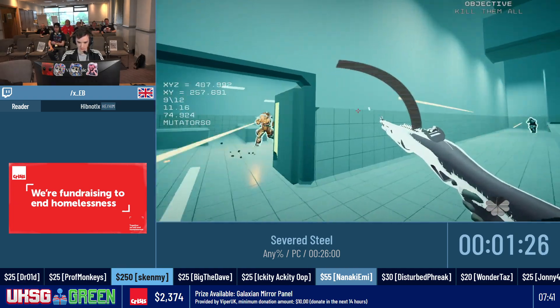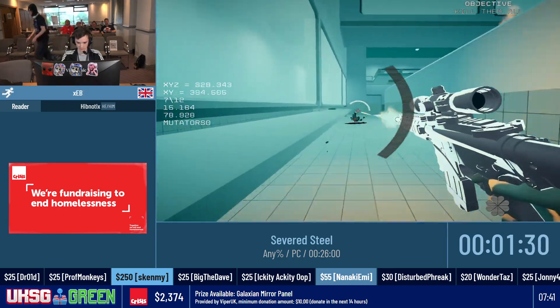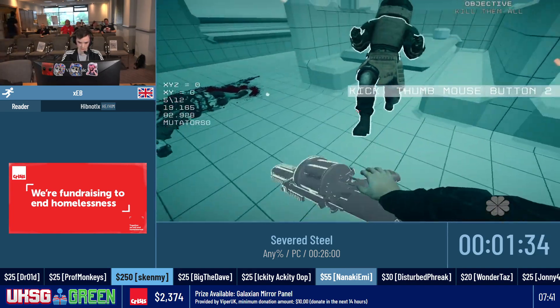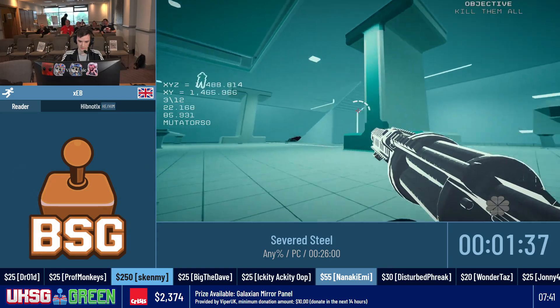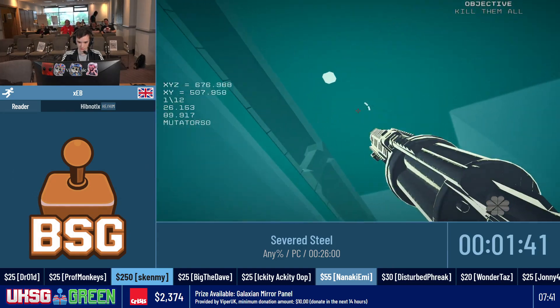Kick the shield guy to get the shield out of his hands, kill this guy, get his weapon. The weapon will be used to kill the remaining enemies. I found this guy's grenade launcher — the grenade launcher is really good for clearing out rooms.